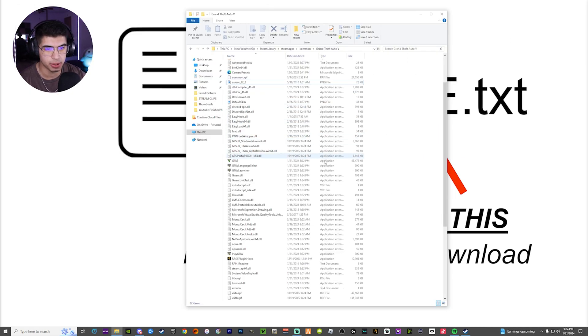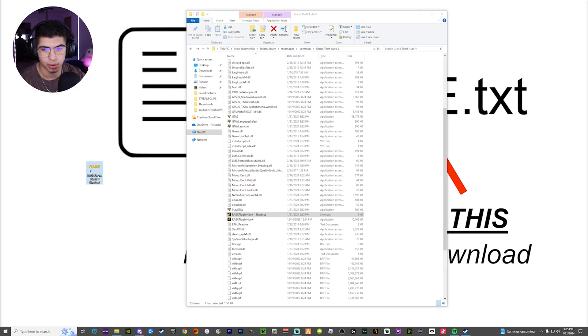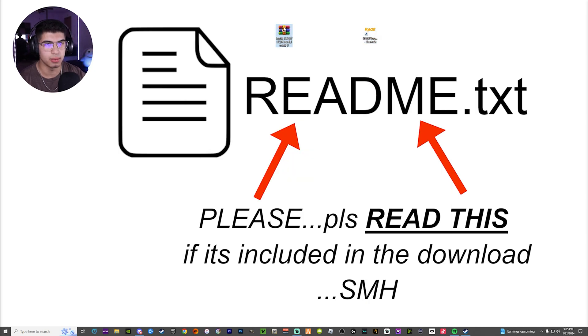X out of the download. Here's your directory — leave this open because you've got a couple more steps. If you don't want to go to your directory every time to boot up Rage Plugin Hook — because you boot up GTA 5 through Rage Plugin Hook to activate LSPDFR — you want to make a shortcut of it. Right-click Rage Plugin Hook, create shortcut, and drag and drop it right onto your desktop. You can rename it if you want. You can also delete the shortcut out of your directory.